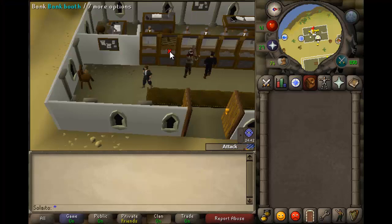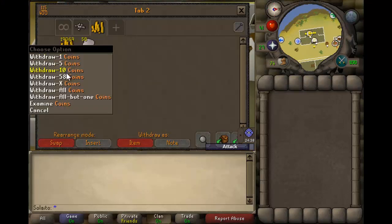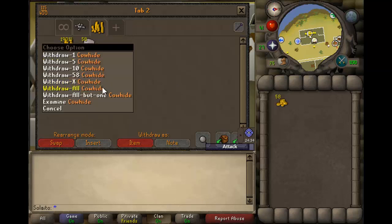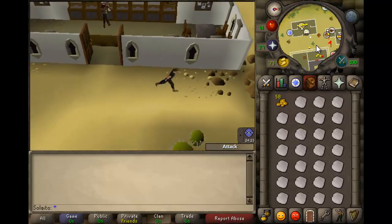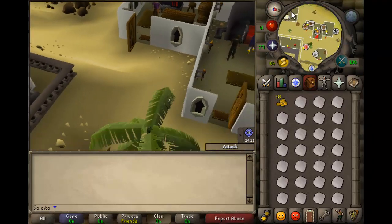We withdraw some coins and as many cow hides as we can, which will be 27, because you also need one inventory slot for the coins.